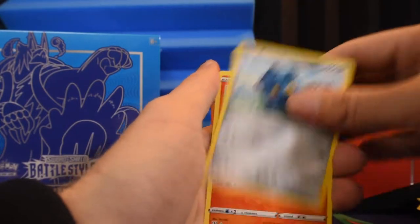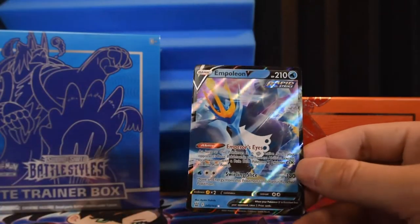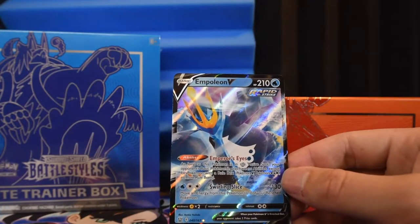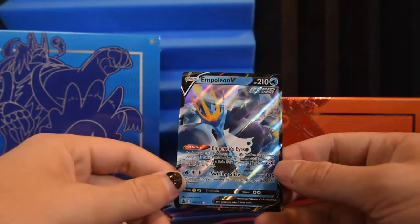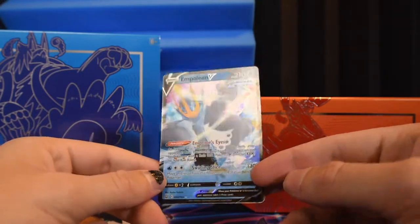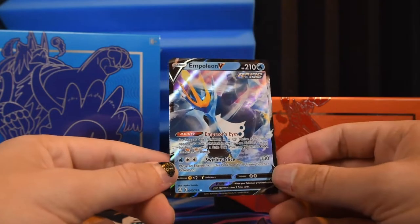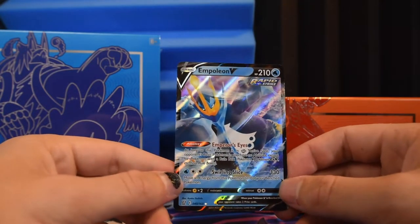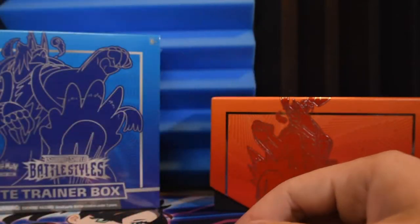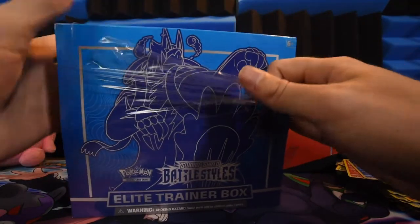Shrinks, Gligar, Spoink, Bronzor, Tepig, Glaring Mr. Mime - hey, the Empoleon V Rapid Strike, number 40 of 163! This is the first of the many Empoleons in this set and it's one I don't have. I do have the alt art, but that's pretty good art - I love when normal V cards are cool looking. I'm also a sucker for Empoleon. Now let's see how box number two goes.